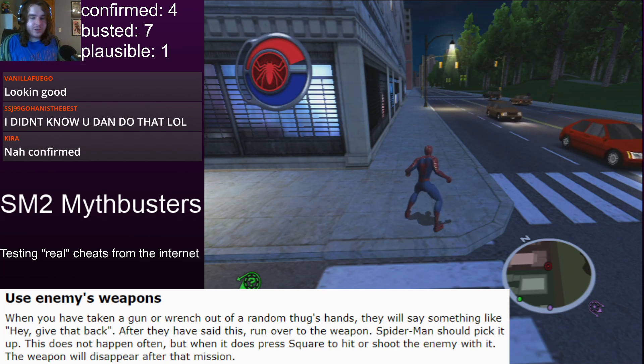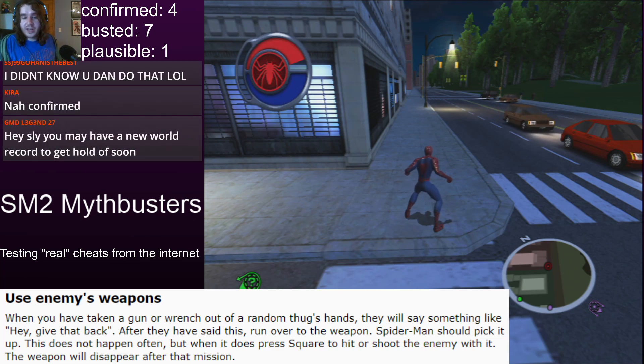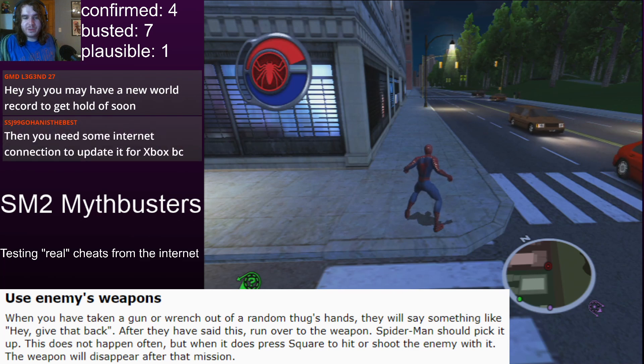After they have said this, run over to the weapon. Spider-Man should pick it up. This does not happen often, but when it does, press square to hit or shoot the enemy with it. The weapon will disappear after that mission.